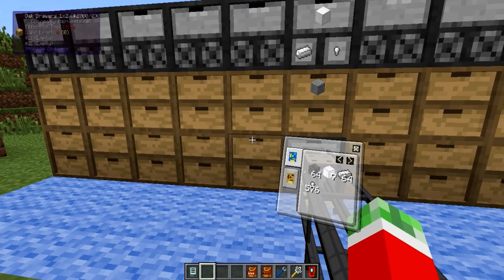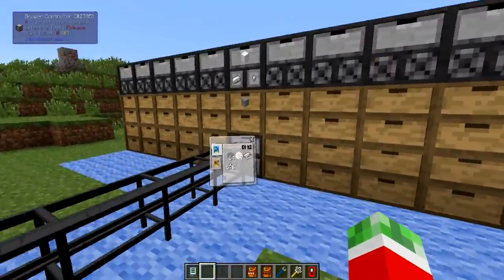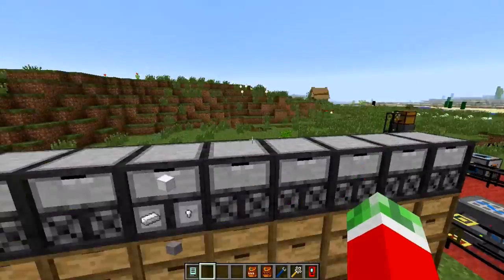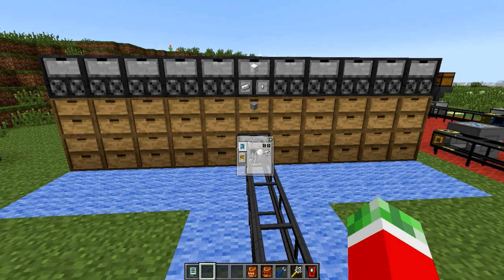I believe the drawer controller reaches 10 blocks in each direction, so I'm actually able to expand it even more if I wanted to — and also up and down, and even in depth. So that is pretty awesome. But let's quickly show you how this works.